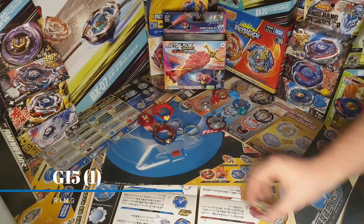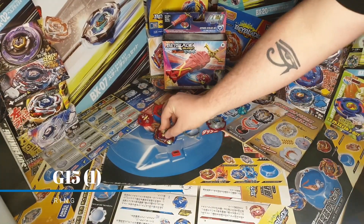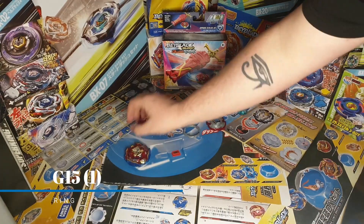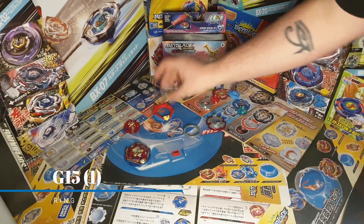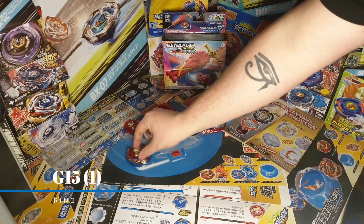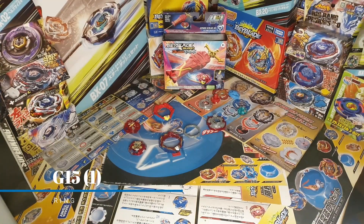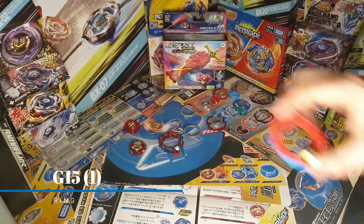It's almost as if the way Hasbro designed the system was absolute trash. They tried to do a simplified version, but it's not simple. Because nothing is as simple as just pop it in, pop it on, click it in. You have to put it in, twist, then put this in a very specific order. Whereas with DB and BU you can do whatever order you want. This one is just confusing, especially when they're so different from each other.